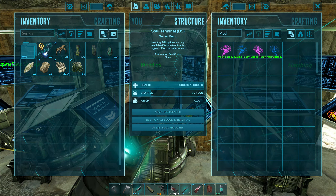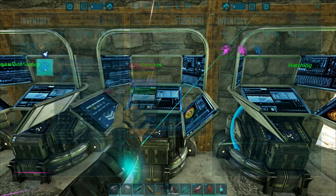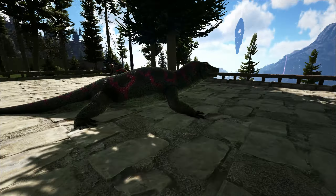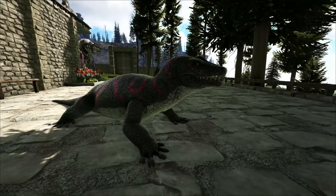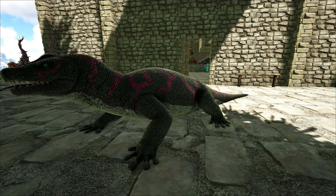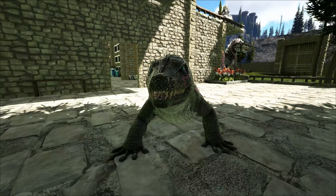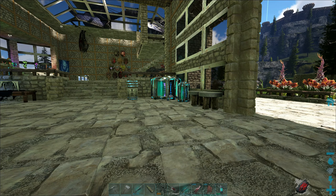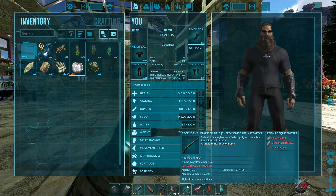Out of all the breeding I did on these guys, I only got one with a mutation. It went into either weight or movement speed. The colors on it are fantastic — all that changed was the stripes. It's kind of a plum purple color with regular black skin and underbelly. At nighttime they glow very, very well.